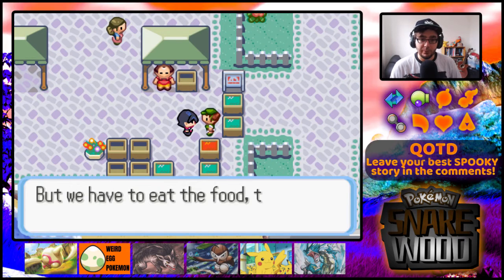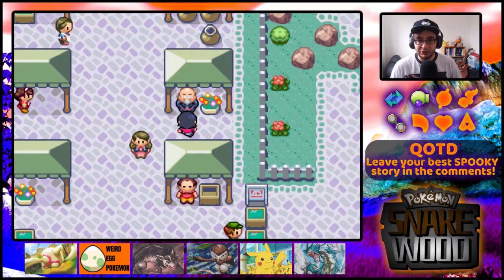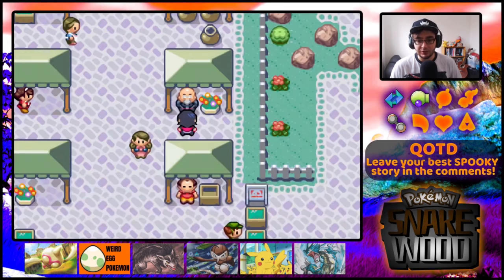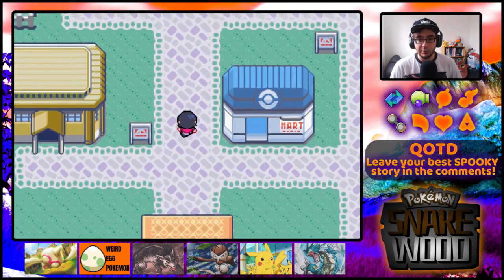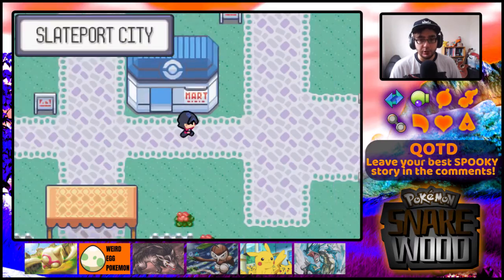Food holds the chef back, but we have to eat the food - don't know how much longer we can hold out. Nobody here is going to give me anything useful. It's a nickname rater - that means I can change Gyarados's nickname. No, I don't want a new nickname for Gyarados. Into the Mart - there's nobody in here, so we're not buying anything.